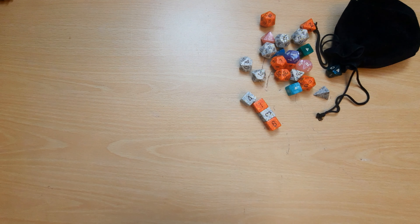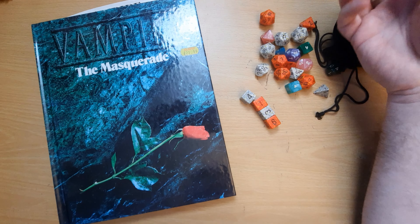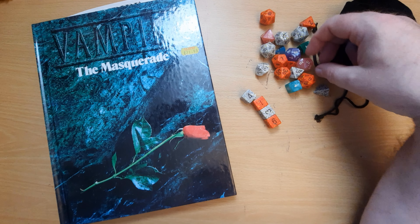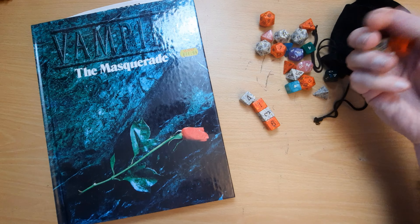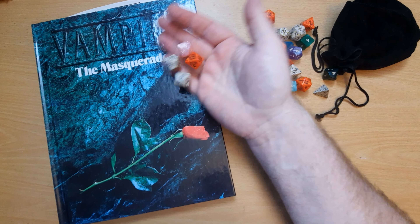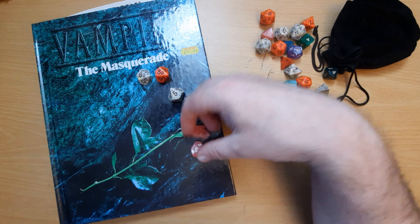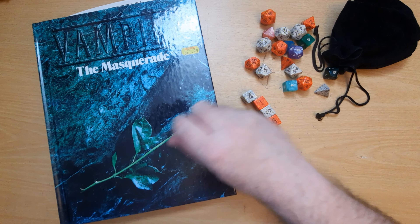Then we've got systems such as Vampire the Masquerade, where similarly you're rolling a number of dice, but each die is being rolled against a target number. So let's grab some d10s — we'll say the target number is a six. We get one six, two six: we have two successes, and they show the level of success we've got.